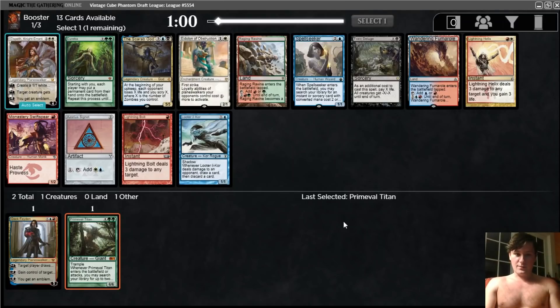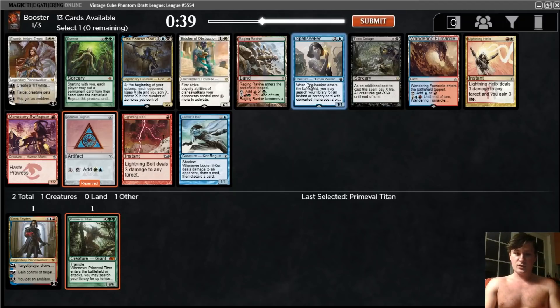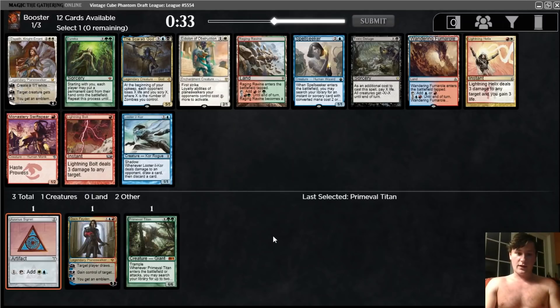Not much green here. There's a Fumeral and some blue cards. In this format, unlike the last one, you can't afford to waste picks, so it's not a big deal if we end up with one of these and don't play it. We could take the Signet here. Spellseeker is quite a bit worse in this format than it was in the last because you're not as likely to get Ancestral or Time Walk. We could just take a Bolt, but I think I like taking the blue Signet.